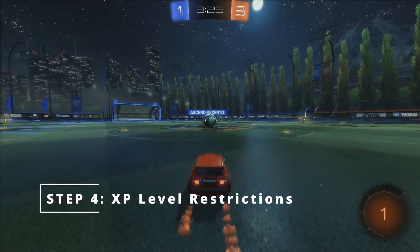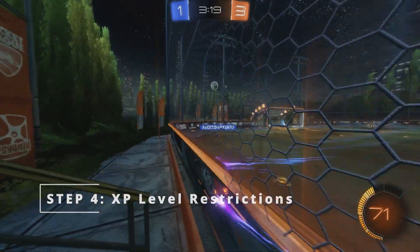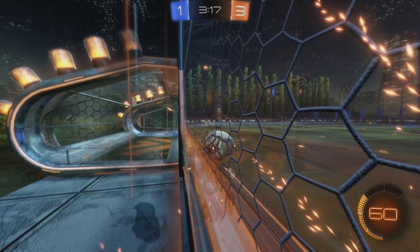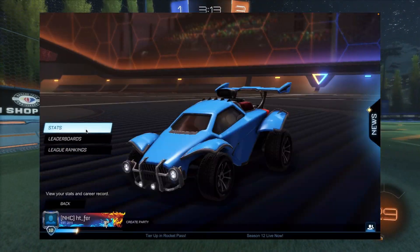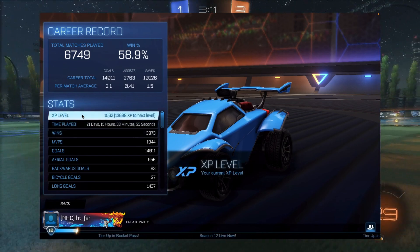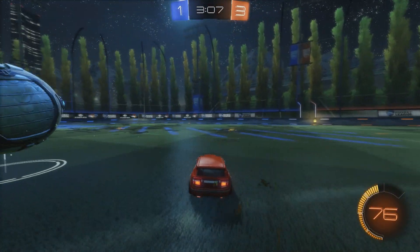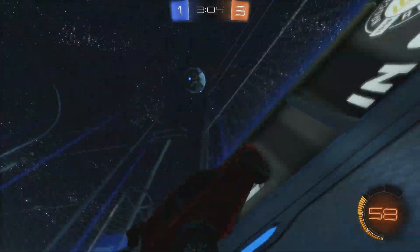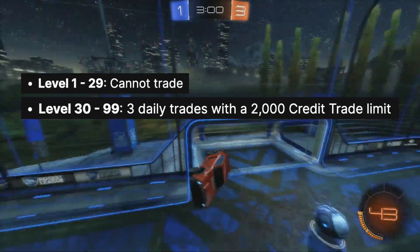Step 4: XP level restrictions. To be able to trade, you need to be at least XP level 30 in the game. To see your XP level, from the main menu in Rocket League, head to Profile, Career, Stats, and see XP level. This may be different to your Rocket Pass level. Also, this step gets worse — when you reach XP level 30, you can only trade 3 times per day and up to 2,000 credits at a time.